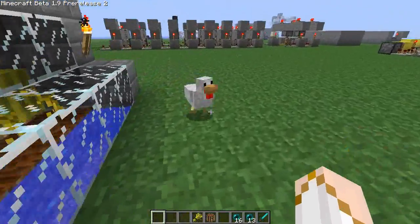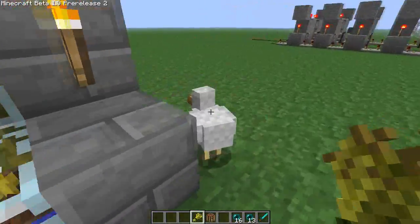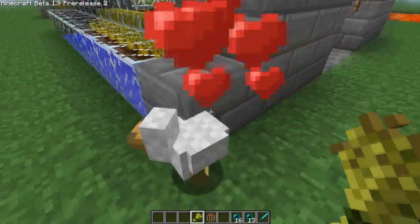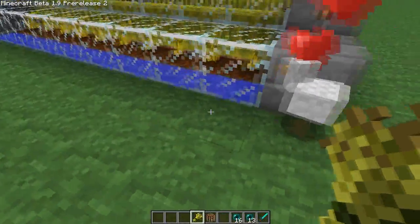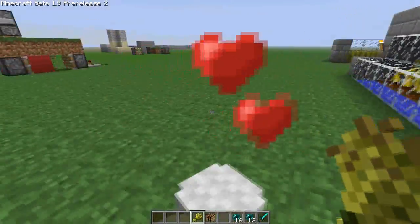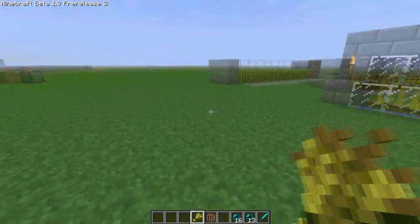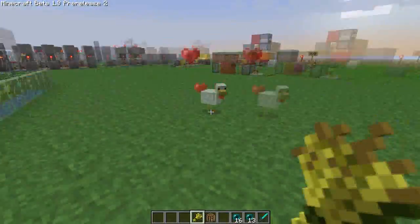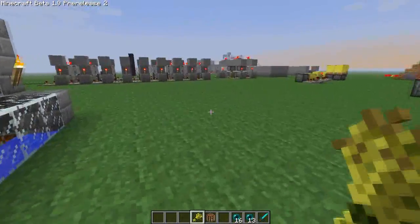The other new option is to breed animals. When you have two animals of the same kind close to each other, you can right-click them with wheat and they show hearts. If there's another animal nearby they will come closer and another animal will appear. And if you have a whole group of animals and you have wheat on you, they will follow you.